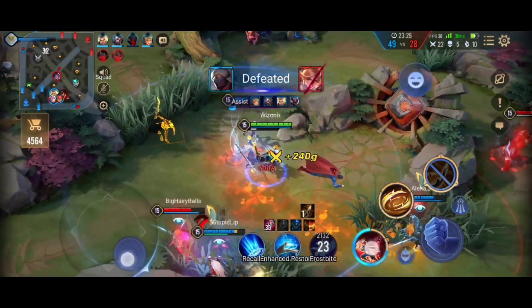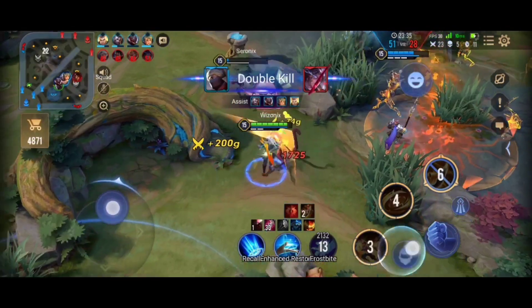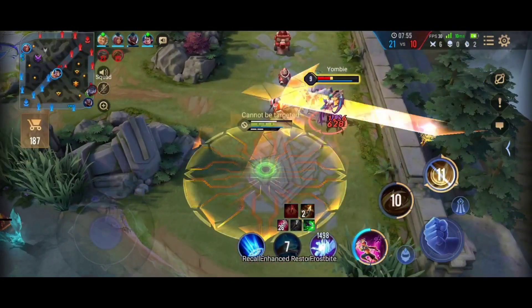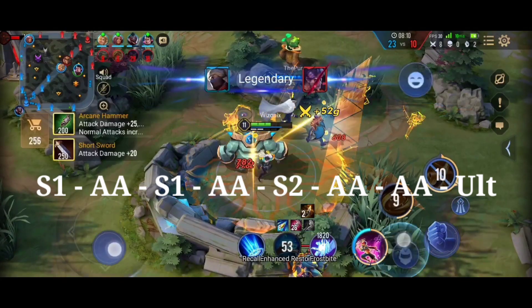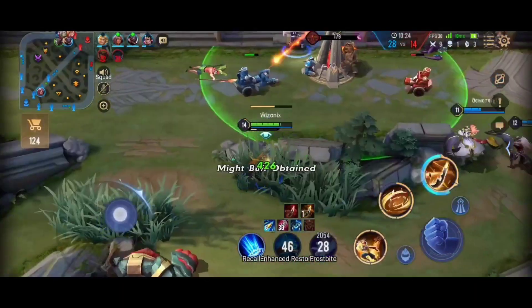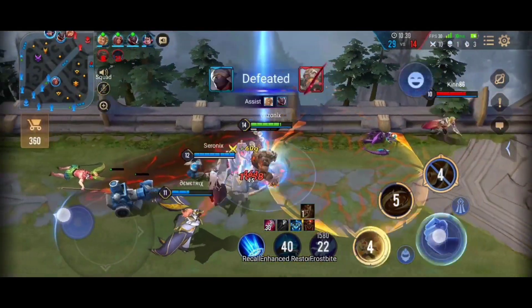Most squishies, marksmen and mages will die just from your normal attacks. To summarize the best combo: use S1, then auto attack, S1 again, then another auto attack, S2, two auto attacks, and then use your ult. This is the best combo for Murad and you can literally two-shot marksmen in the late game because he has a lot of damage in his normal attacks.